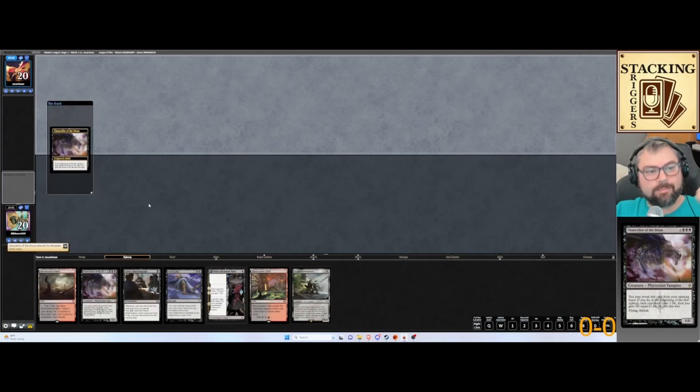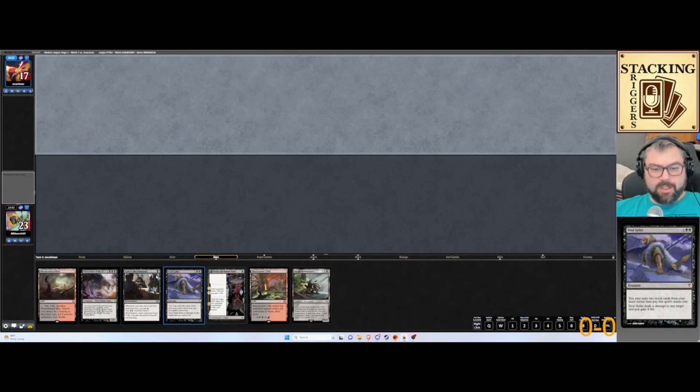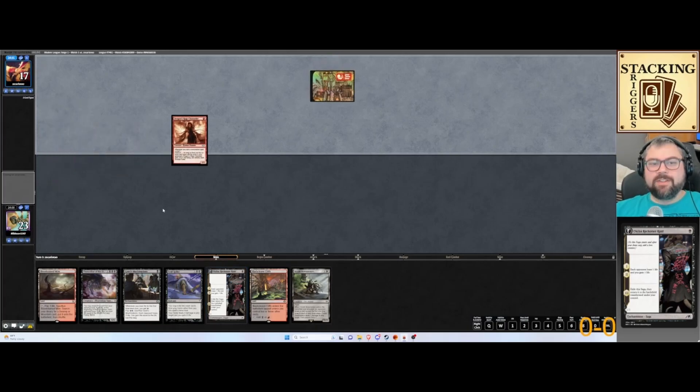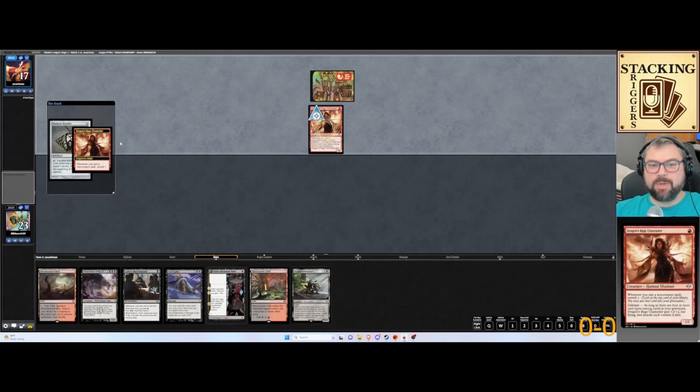We'll deal some damage and gain some life. This is going to set us up fairly well. Because we've already got the Soul Spike and the Chancellor, that means we're one card away from casting Soul Spike for free. I don't feel like giving up the Bowmaster. This looks like Dragon Rage Chandler, and we've got Mishra's Bauble.